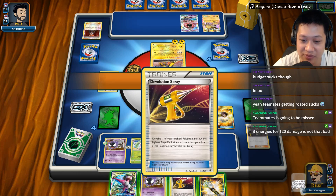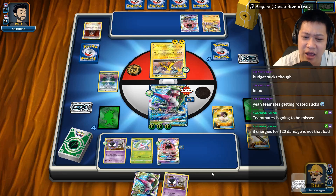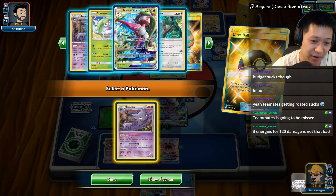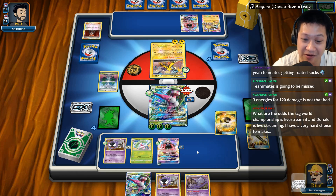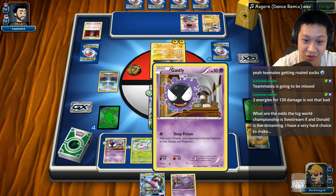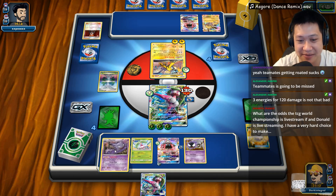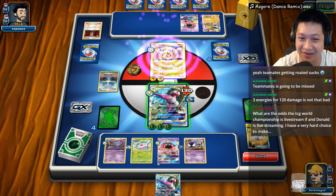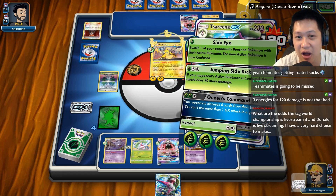The Evolution Spray, Field Blower — I want to perform the combo. I'm going to get a prize card. I know I'm going to be pretty stuck on cards after this, but I have no choice. The stadium should protect me — stadium is protecting me. I am not confused. Only you get confused, so I pull off the full combo. Jumping Sidekick!